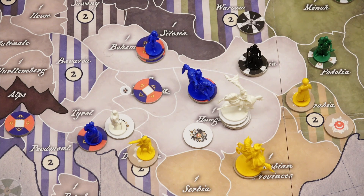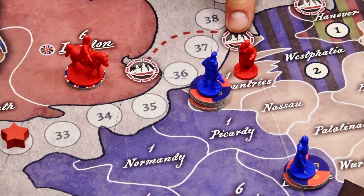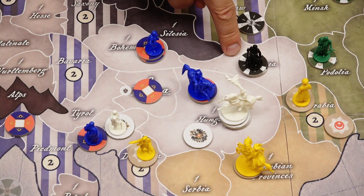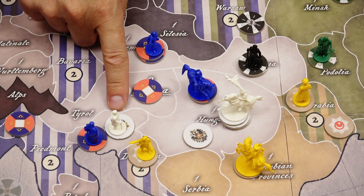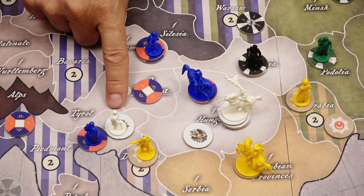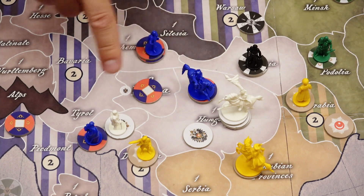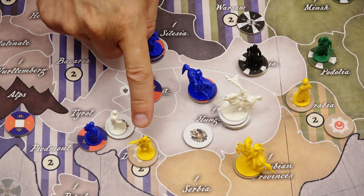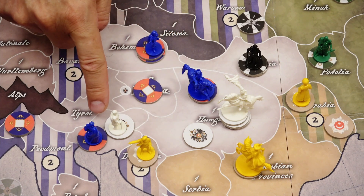Neutral armies can never give any support. British generals may also request support from territories linked via a sea lane. If the coalition partner agrees to provide support, each general and each unit adds one point of strength. However, each unit may only take part in one battle, so an Austrian unit must decide whether it provides support to one general or fights a different battle. The same applies for Ottoman units — if they provide support, they can only support one battle, not both.